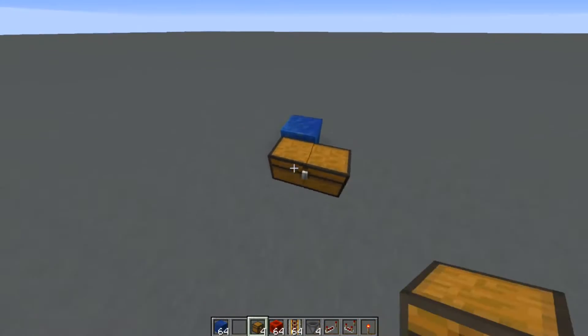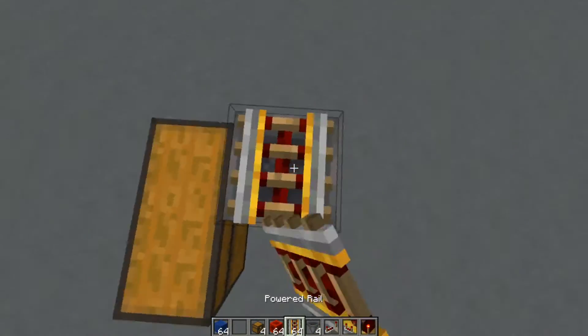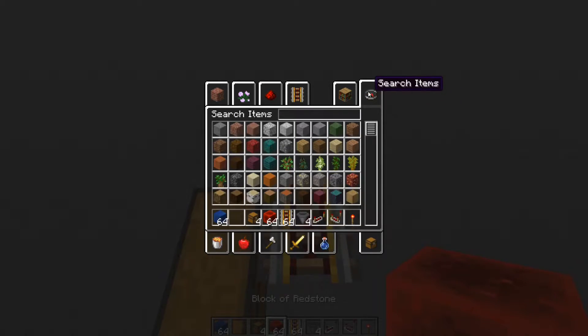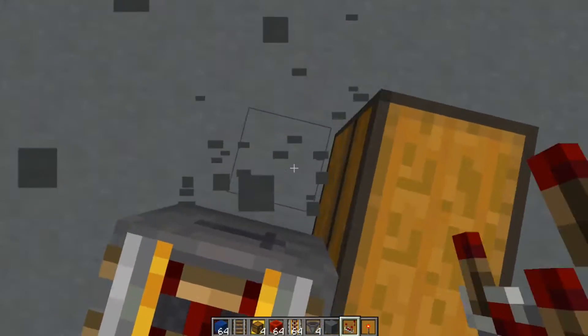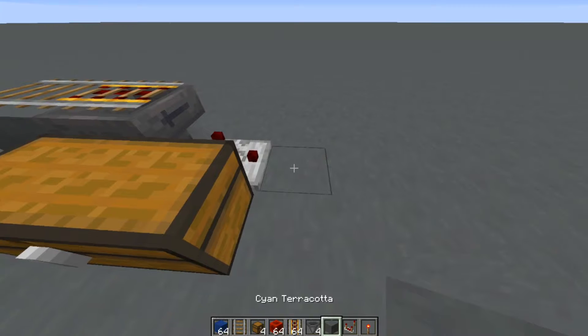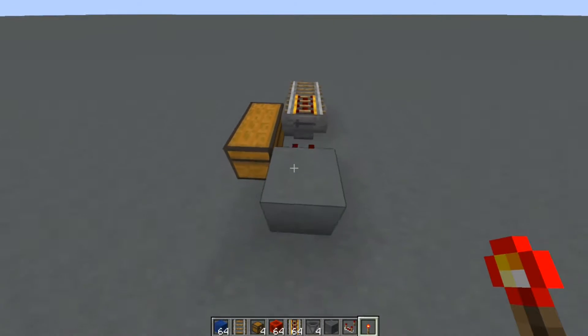For the minecart unloader section of the build you need a double chest. Then you'll have a hopper feeding into the double chest. Place a rail on top of this — this will be for your collection system. You will also need a regular rail. Then you will just have a comparator observing the state of the hopper to see if it has any items in it.